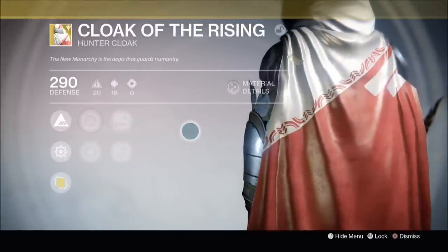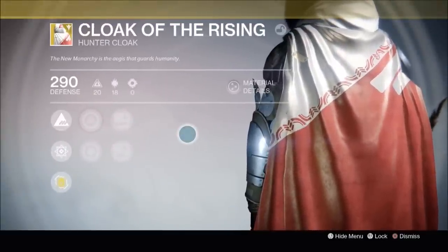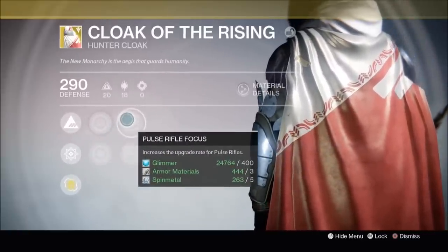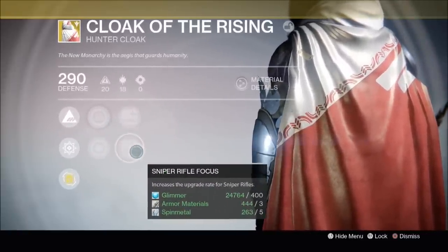So let's have a look at this thing's perks. Its description reads: 'The New Monarchy is the ages that guards humanity.' Its perks include increased intellect, increased discipline, pulse rifle focus, and sniper rifle focus.